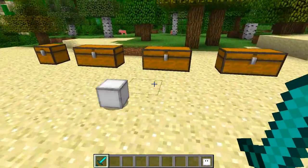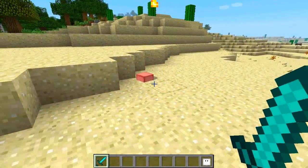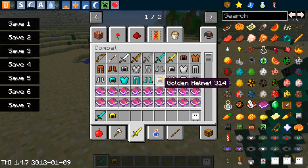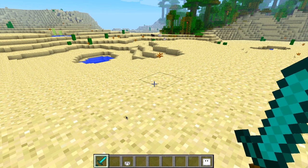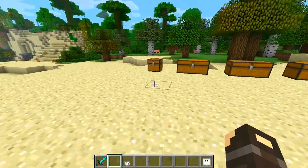They're kind of fast. I'm in creative mode here so I don't want to carve up my desert, but once you kill a few of them they will drop items called cube pieces.